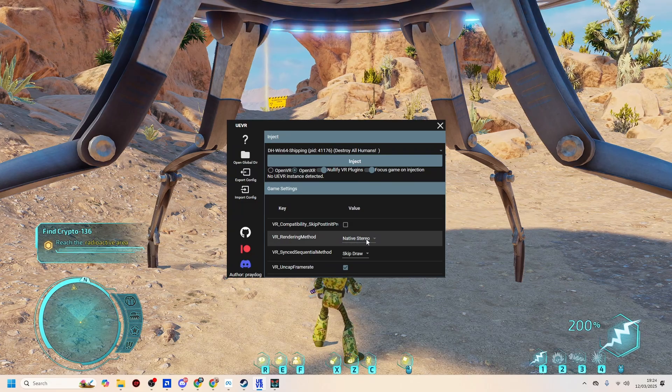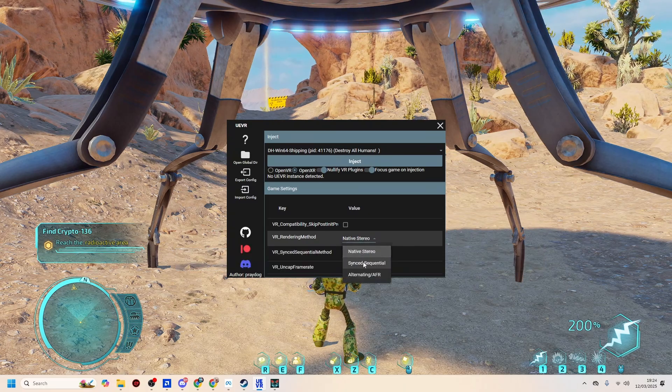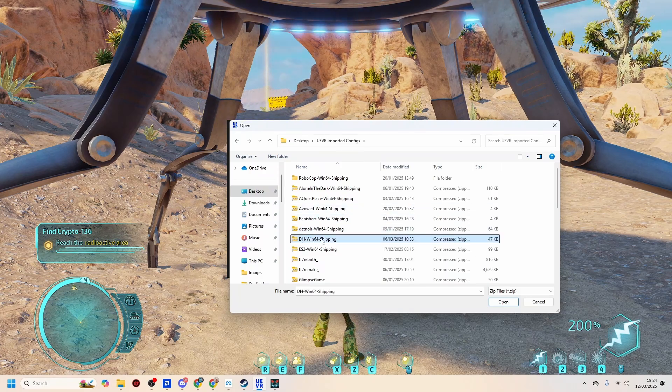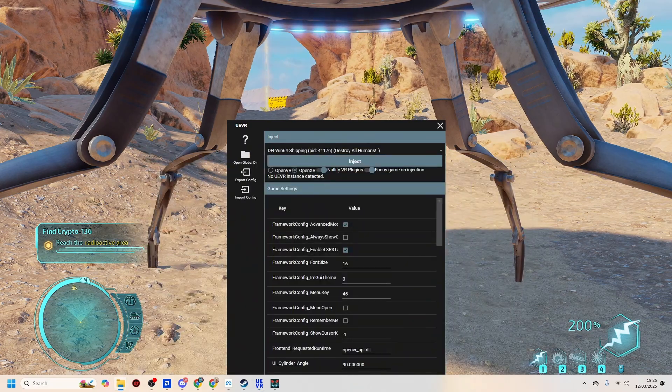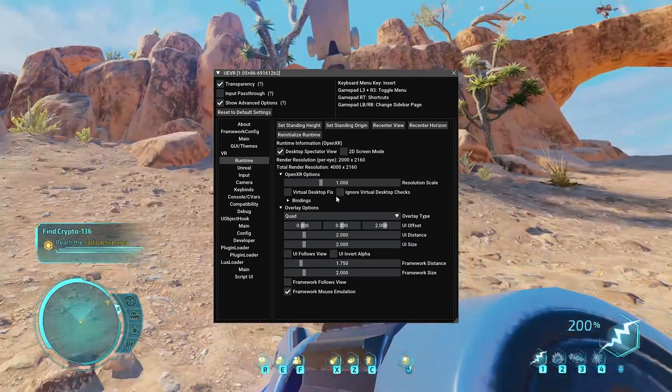Now there are a couple of rendering methods as well. Native stereo will generally give you the best visuals. Some games might give you a bit of weird performance in the headset, so you can change to sync sequential — I've got no idea what that is, never used it. So let's go and import the profile. We're going to go to where I've saved my profiles in imported configs, look for DH Win64 Shipping, and click open. This will pop up — you can just minimize that down; that just shows the profile is working. So now we're just going to hit the inject button. I find it's better to inject when in game rather than on the menu screen, so let's inject and UEVR VR will start up. I'm now in the VR headset.